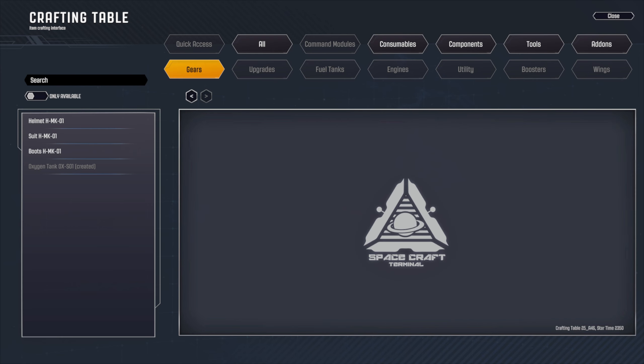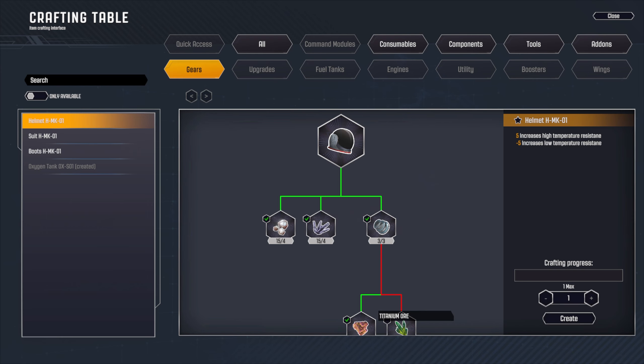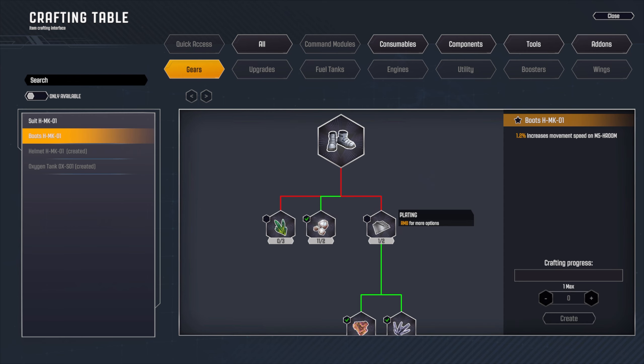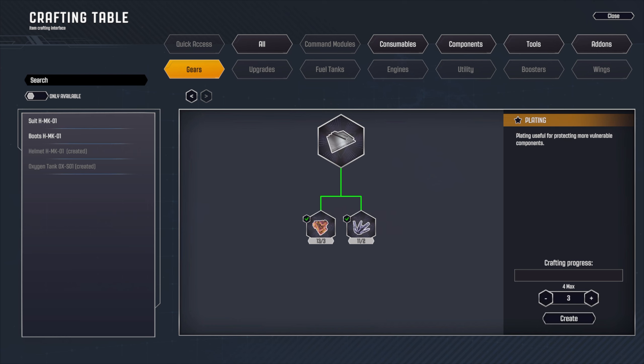The bottom piece is what you need to make the other component - we just need these top pieces. Done - create the helmet. For boots we need plating, and we also need iron ore. Yeah, we need to make a lot more plating.